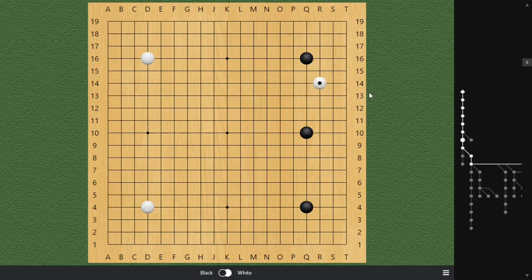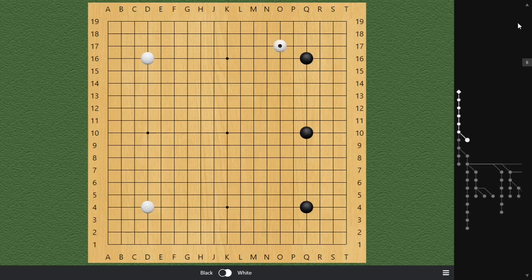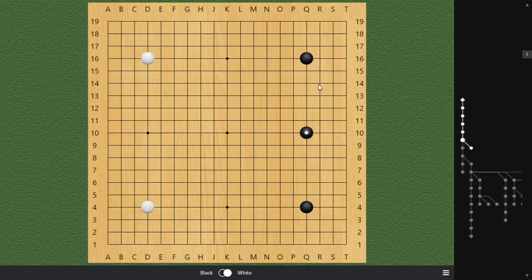White decided to invade at R14, which is a slightly inaccurate move. The correct move usually is to play the O17 approach, because we are freer. When we invade at R14, there's already a pincering stone, so we are kind of ambushed in some sort of way.